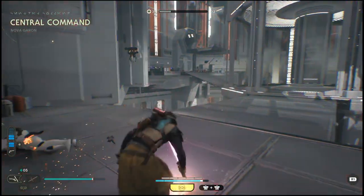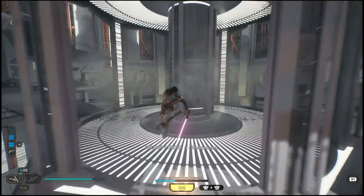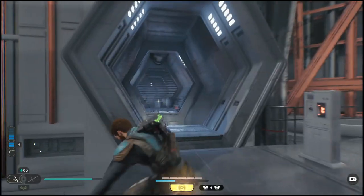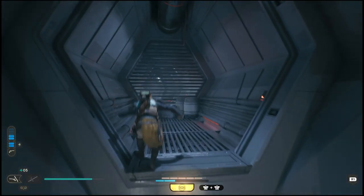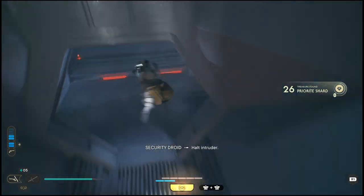I will be running past most of these enemies just to save time. So if you want to kill them you can, but you don't actually need to — we're just going to run past them. You will need to grapple up to this next location. Now there will be a collectible in this corner as well, you can grab that on your way. Then just drop down.